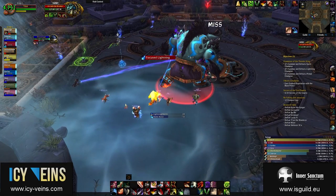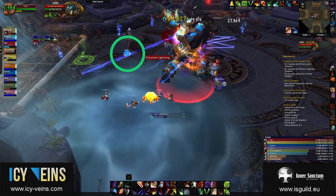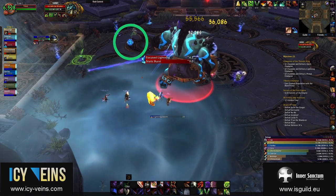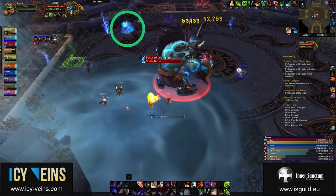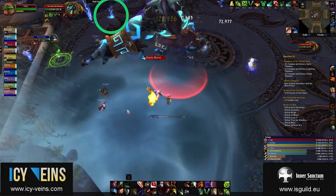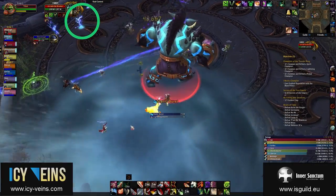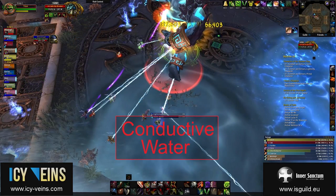By far the most important of these abilities is Focused Lightning. Jinrok casts this ability every 15 seconds or so. He creates an orb of lightning which fixates on a random ranged raid member or healer and moves towards them at relatively high speed. While the orb is moving around, it deals nature damage every half a second to all players within 5 yards of it. When the orb reaches the player on whom it is fixated, it detonates, dealing damage in an 8-yard radius and leaving behind a small lightning on the ground called a Lightning Fissure. The Lightning Fissure persists for a very long time and constantly deals damage to players within 5 yards of it. If detonation occurs inside a Conductive Water, people in that Conductive Water will take a lot of damage. If the detonation occurs in Electrified Waters, players within 8 yards will die.